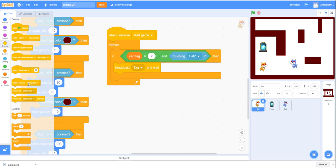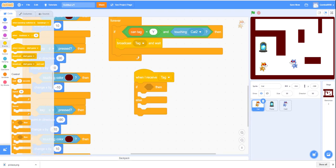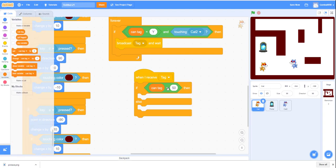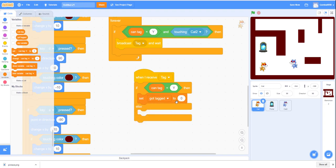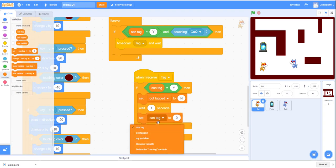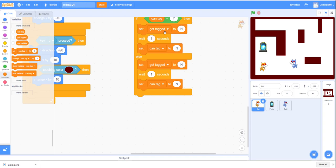Still on Cat 1 - when I receive 'tag,' use if-then-else. If 'can tag' equals 'y,' set 'got tagged' to 'n,' wait one second, then set 'can tag' to 'n.' In the else branch, set 'got tagged' to 'y' and 'can tag' to 'y.' This is almost exactly the same for each cat.